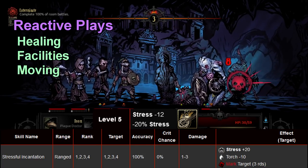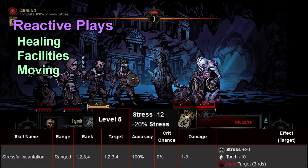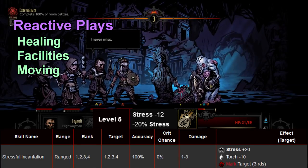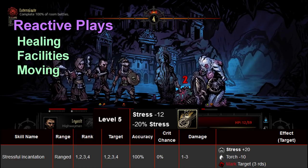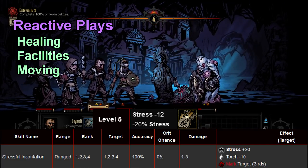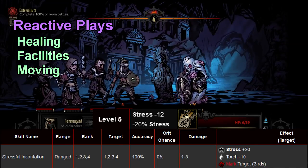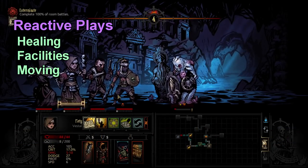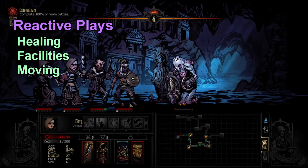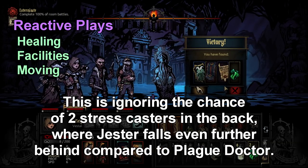Even in the Jester scenario where Cultist Witch goes first — you take 20, heal 12, back down to eight net stress — you spent Jester's turn on Inspiring Tune instead of Battle Ballad or stunning. With Plague Doctor, even if she goes second and you take the 20 stress, you stun Cultist Witch on turn two and she dies on turn three. You took 20 stress against eight, but you still stunned the back line. If you're just using reactive plays over an entire dungeon, you will accumulate stress and damage you simply can't keep up with.